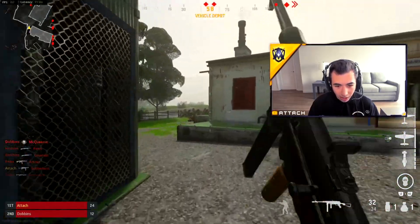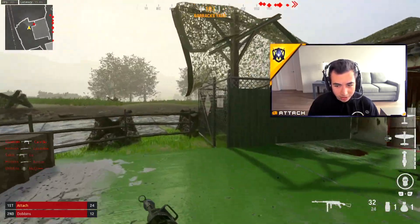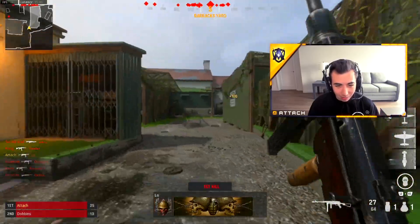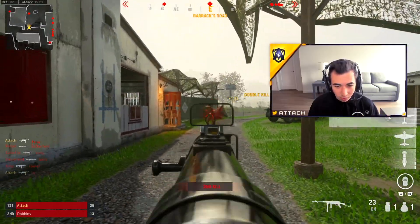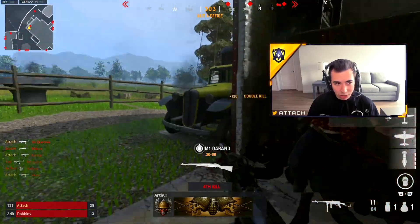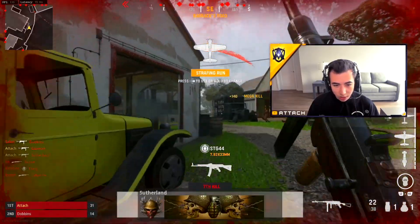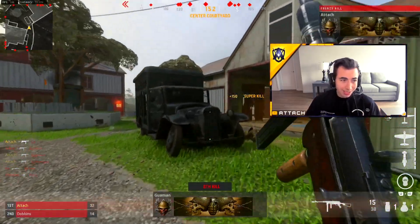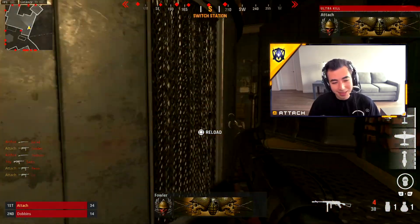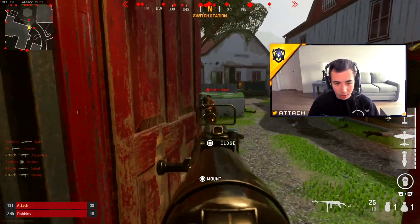Centering means when you come around a corner, you're already aiming in the general direction of where an enemy would be — you're not running and then turning to look. I'm running around already aimed at where the guy is, so I don't really have to move my aim when I get around the corner. If there's a window up to the left that's a common spot, you should already be aiming at it. It's about being ready for gunfights before they happen, which takes map knowledge and practice.